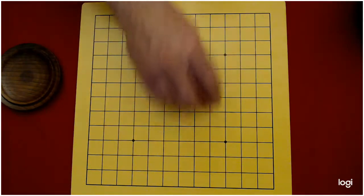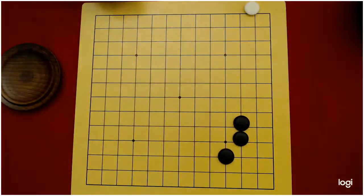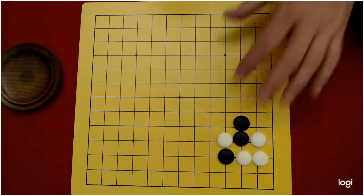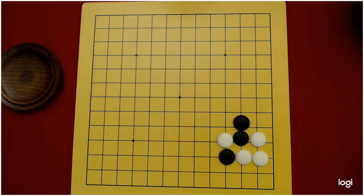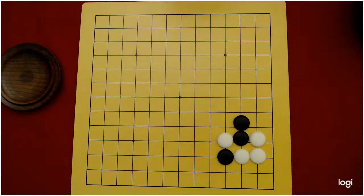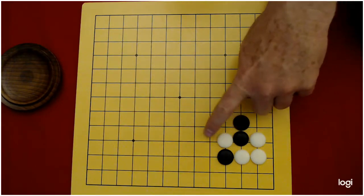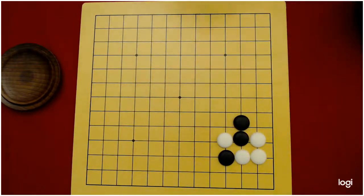Let's look at another one — we're going to set up what's called a ladder. Let's say we have a position like this and white plays here. So this is the cut — these stones cut the black stones apart and these two black stones cut the two white stones apart. Usually when you have a cut like this, somebody's going to lose a stone or a group of stones. Notice that this group is pretty strong — it has five liberties. This black group has three, this white group has two, this black group has two. So the two weak groups here are these two.